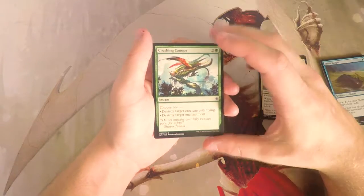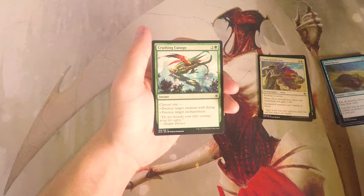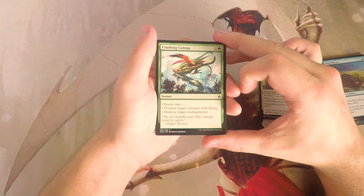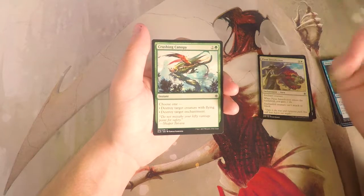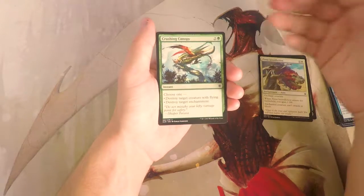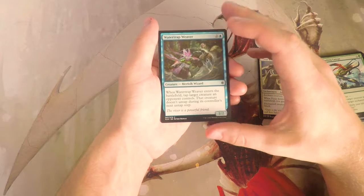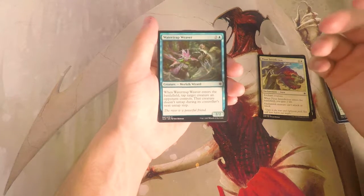Crushing Canopy is an instant for two and a green — choose one: destroy target creature with flying, or destroy target enchantment. Really really good sideboard tech; you'll usually find a hit since most decks run one or two flyers. In this set though, like merfolk, you won't find much with flying, so this is more of a sideboard card — not first-pickable but not bad. Watertrap Weaver is a 2/2 for two and a blue — when it enters the battlefield, tap target creature an opponent controls and that creature doesn't untap during its next untap step. Great tempo play, super powerful — I might even like it more than the Jade Guardian.